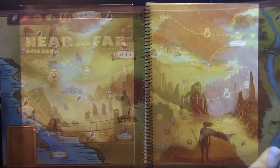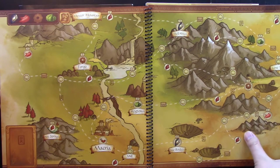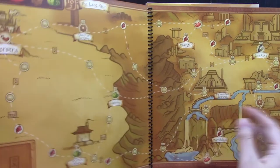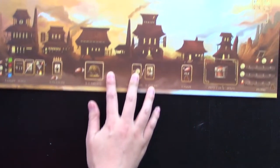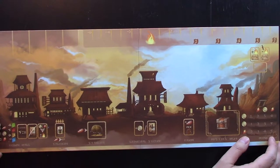In Near and Far, we are adventurers looking for a powerful artifact that will grant our deepest desires. We do this by obtaining the most journey points by the end of the game. There are many ways to obtain such points, which we'll discuss at the very end. On a player's turn, they may do one of two things: go to a location in town, or adventure outside of town.